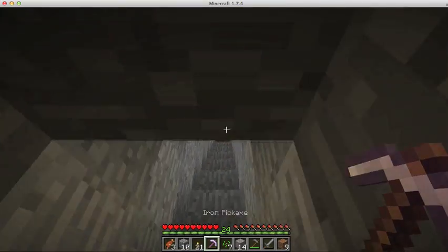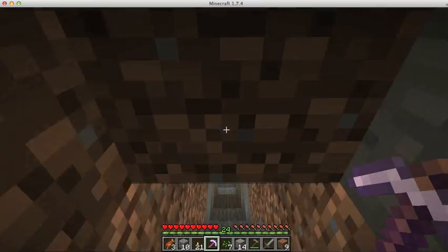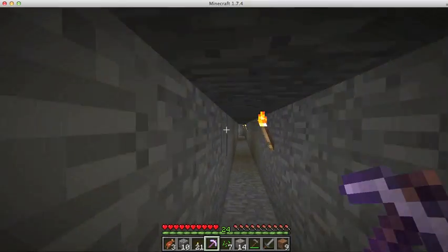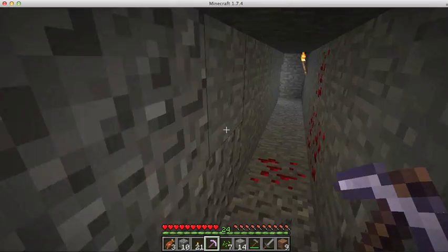It has a really cool cave system. I don't have an enchantment table yet, even though I have an enchanted iron pickaxe. I actually got it off of a villager, which is pretty cool — he's pretty nice and I still have him around.